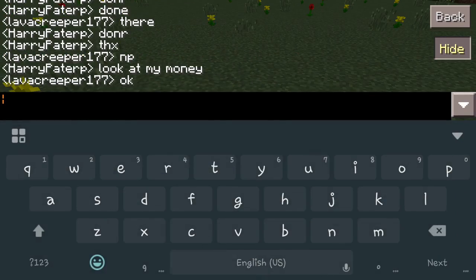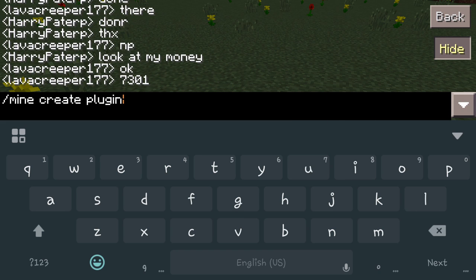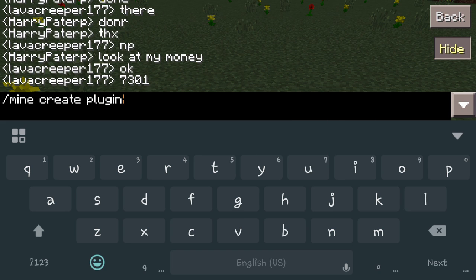First thing you're going to want to do is type /mine create, and then give it a name. We're going to call this one 'plugin'. Make sure you remember the name.